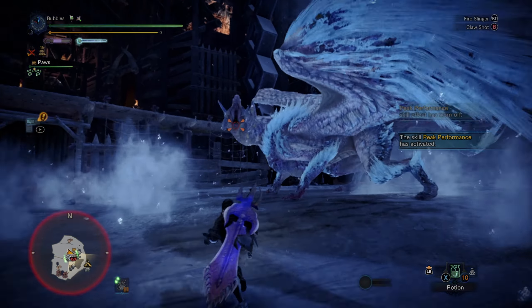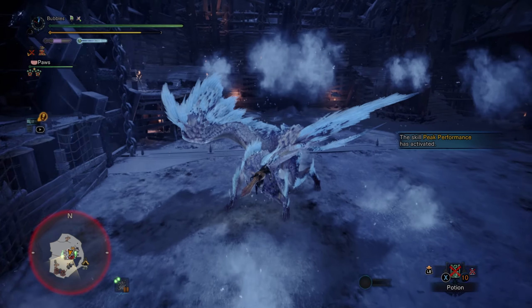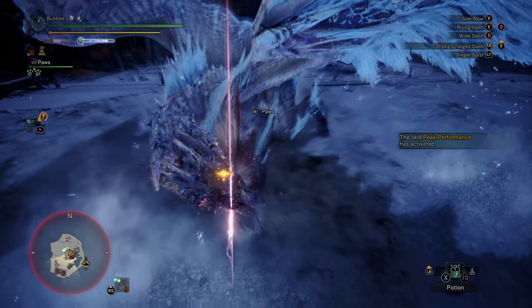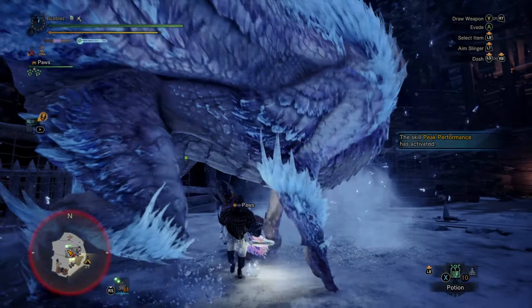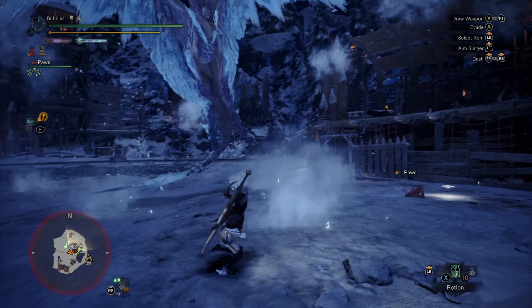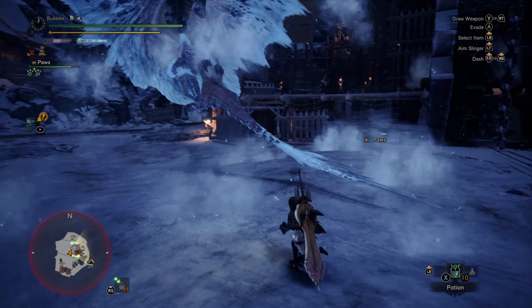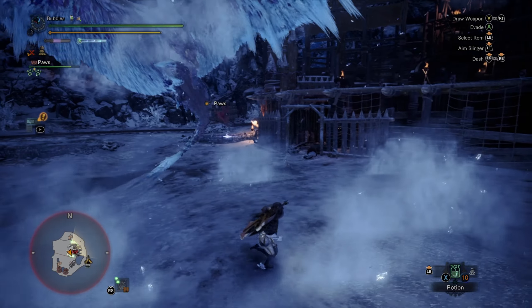Bonk. Another stagger. Unfortunate that I don't have any rocks because it would be real nice to get good damage off that. You can TCS back towards where the head usually recoils, which is about here — and as you saw, she did go back into it. As I said before, when she sidesteps she usually bites. Get a pretty decent opening there. She doesn't land yet. Unlucky AI.